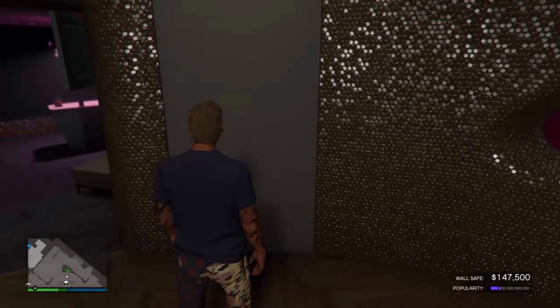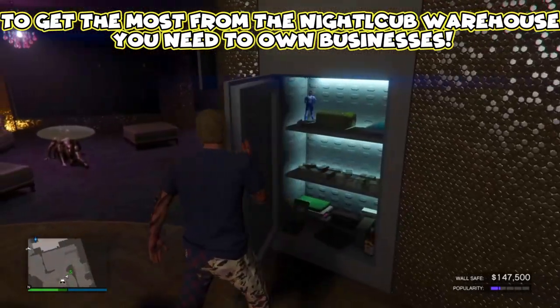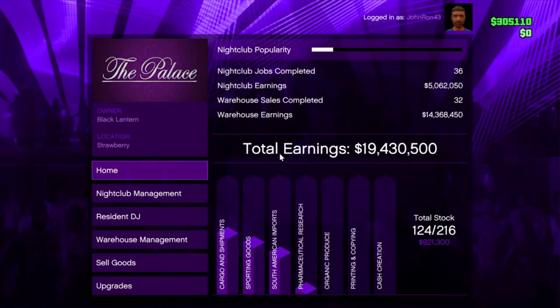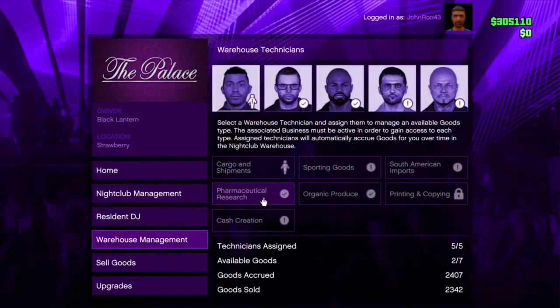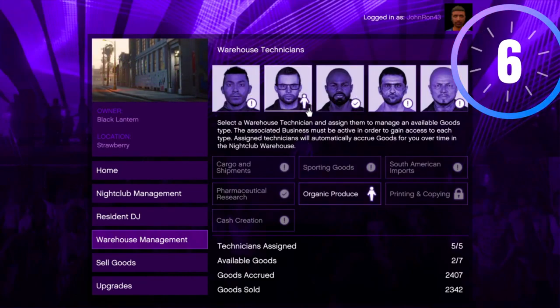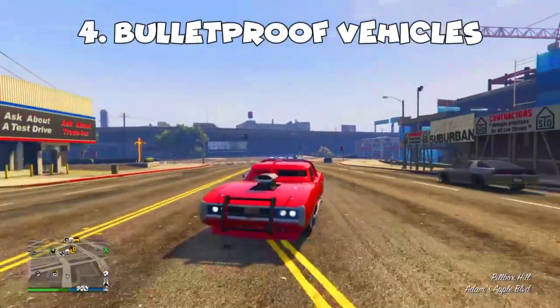Before you buy the Nightclub, you have to make sure that you own almost every single business in the game. Once you own all of those, you're going to be able to link them to your Nightclub and then start making money. I also have a video explaining the Nightclub business in about six minutes — I'll leave it in the description.